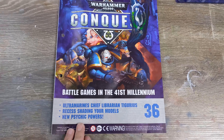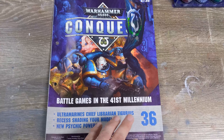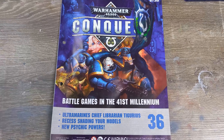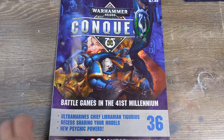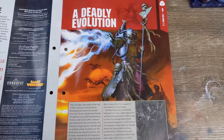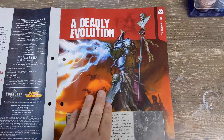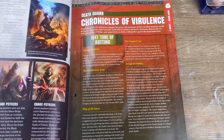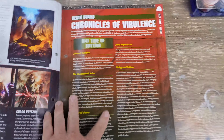Issue 36 is going to go through Librarian Tygerius, a couple of stories that are really interesting — I've actually had a chance to read this thing now — and recess shading and some new psychic powers. We've got a whole story on Tygerius and the evolution of psykers.